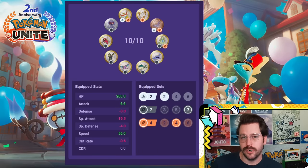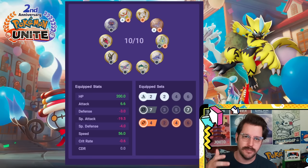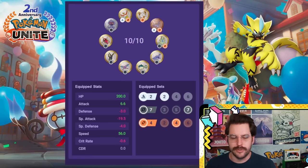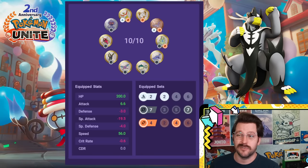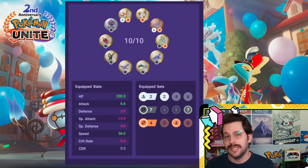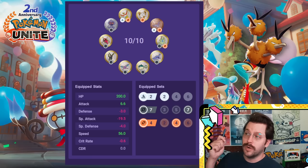Now let's take a look at a variant that works pretty well for Talonflame and Zeraora. There are a few attack-based Pokemon you could lean into the cooldown factor with. At the same time, you're probably going to want to run something like an Energy Amp to complete the idea of this build leaning into extra cooldown. This just helps you get moves like Fly off faster, your Unite move come back quicker, and things like Discharge on Zeraora. People have also run builds like this for Urshifu and Leafeon.